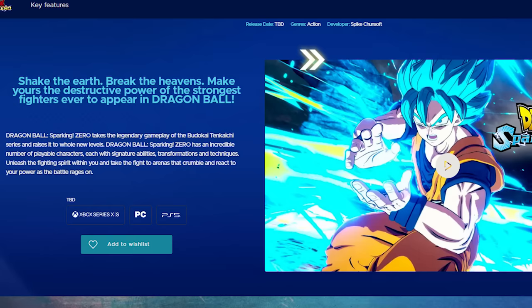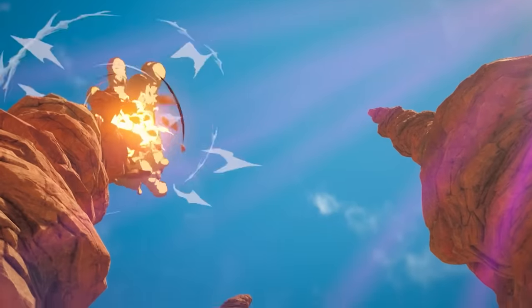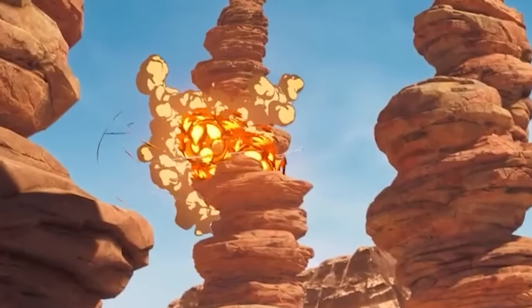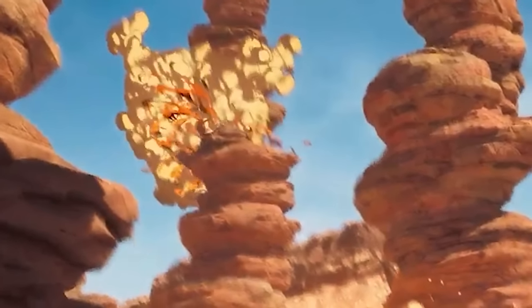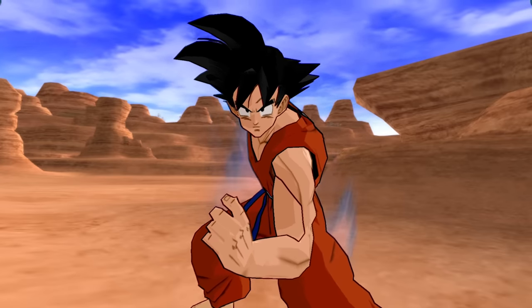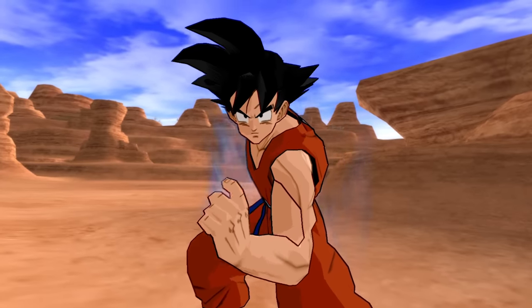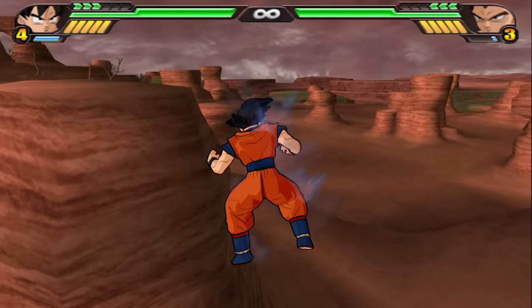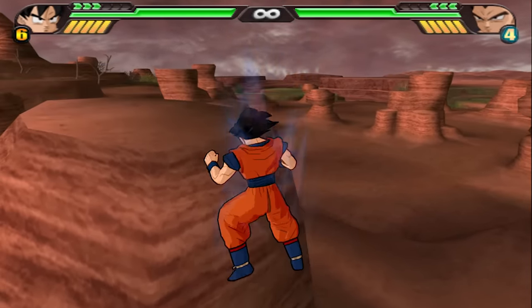But we're getting sidetracked — let's get back to the trailer. Goku and Vegeta are knocking each other into these rock formations, and for a few frames you can see the upper third of this specific rock formation slowly collapse. I find that part particularly interesting, mostly because we've never seen such destruction mechanics. Usually, if you hit any part, the whole formation goes down.